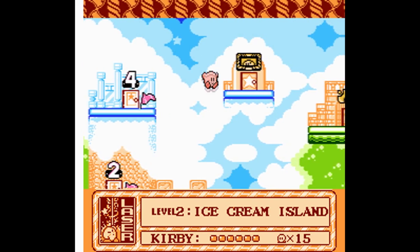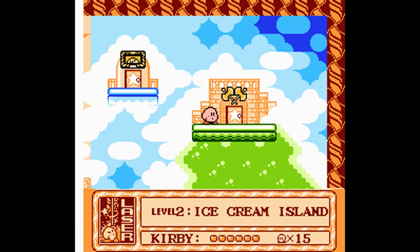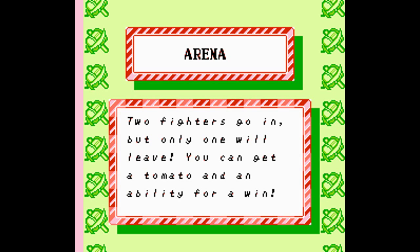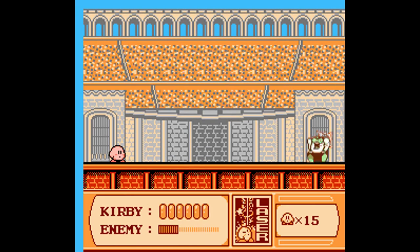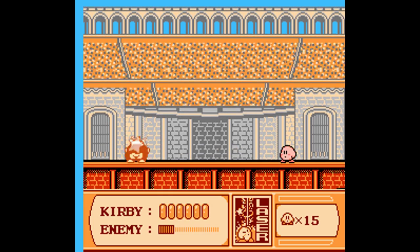We have yet another new feature open here: the arena. The point of these is to fight mini-bosses and you can get abilities. There's the walrus, Mr. Frosty, to give us that oh-so-good freeze ability.